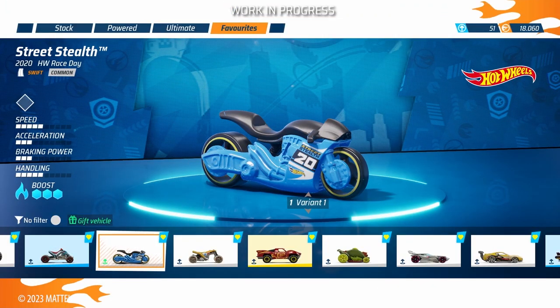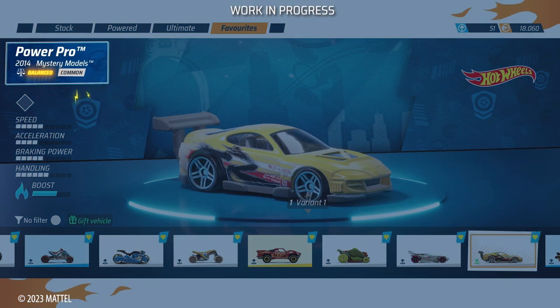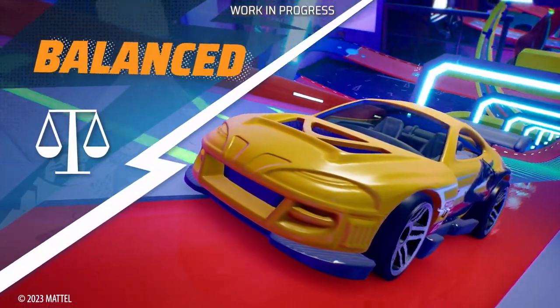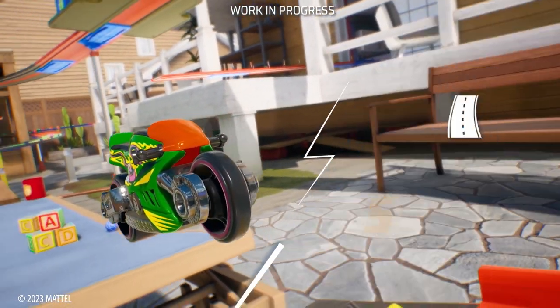You have your own style and personality, and now your vehicles have theirs. You can check the new categories here: Rocket, faster on straights. Balanced, a good mix of speed and handling. Swift, lighter and competitive.